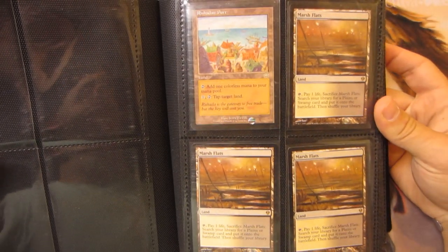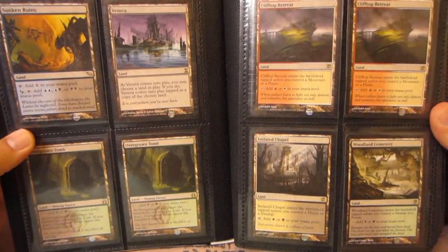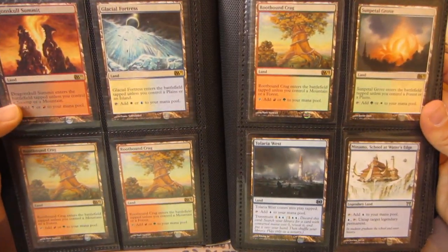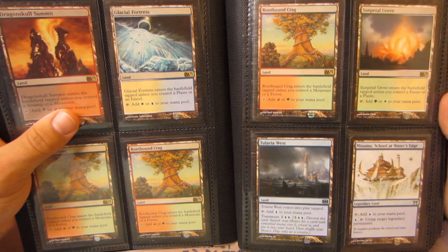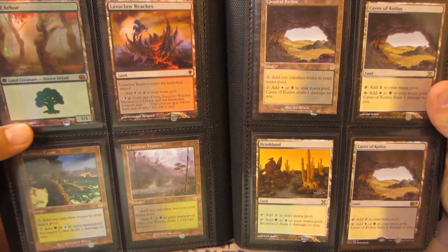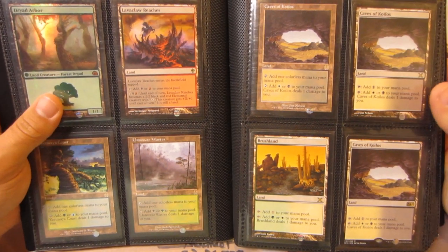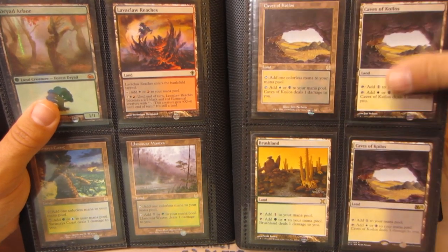Starting off, I have a slightly played Rashadden Port and three Marsh Flats. Sunken Ruins, Vesuva from Time Spiral, two Overgrown Tombs, Clifftop Retreat x2, Isolated Chapel, Woodland Cemetery — all from Innistrad. Dragonskull Summit and Glacial Fortress from M11. Three Rootbound Crags from M12, one is moderately played. An M13 Sunpetal Grove, Tolaria West, Mnemonic Wall's Squitwater's Edge. Foil FTV Dryad Arbor, Lava Claw Reaches. Yavimaya Coast, Land of War Wastes, and Caves of Koilos from Apocalypse — also Caves of Koilos from 10th Edition and M15, and a 10th Edition Brushland.